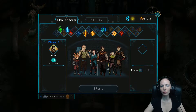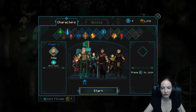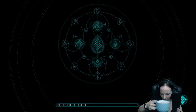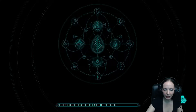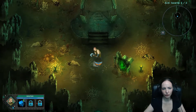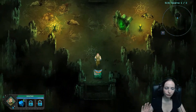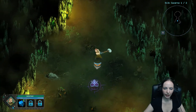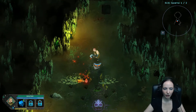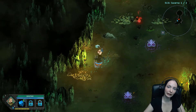We're going to the first dungeon because I just unlocked Joey — this is Uncle Ben's son. I'll introduce you to the family when we get there. He is a two-handed hammer wielder — he's slow and has no extra attacks right now. All of these dungeons are procedurally generated. This is also a roguelike, or roguelite I should say.